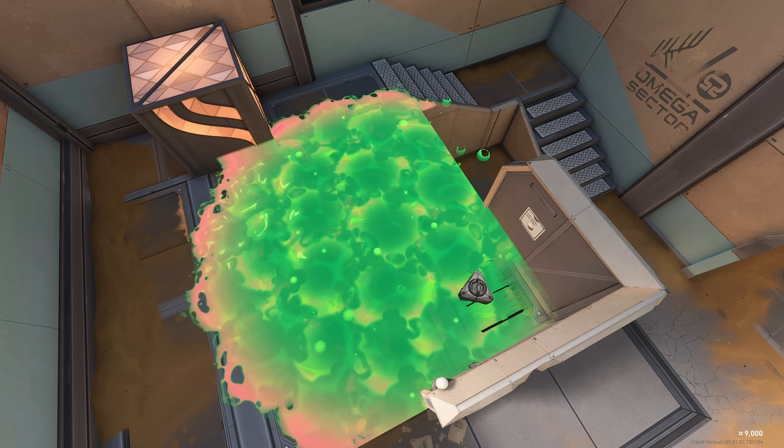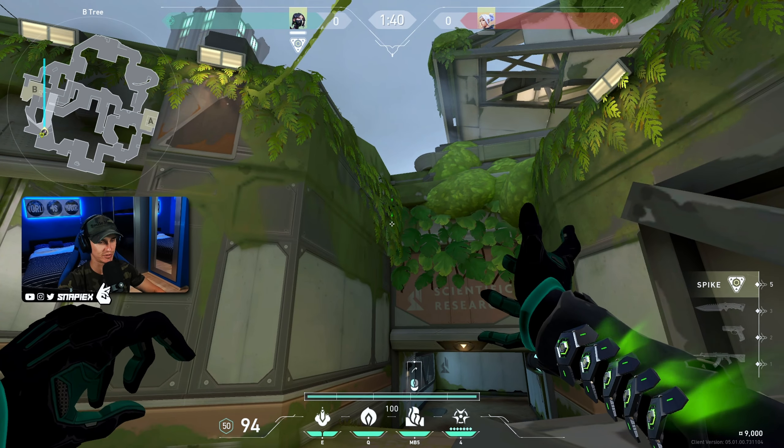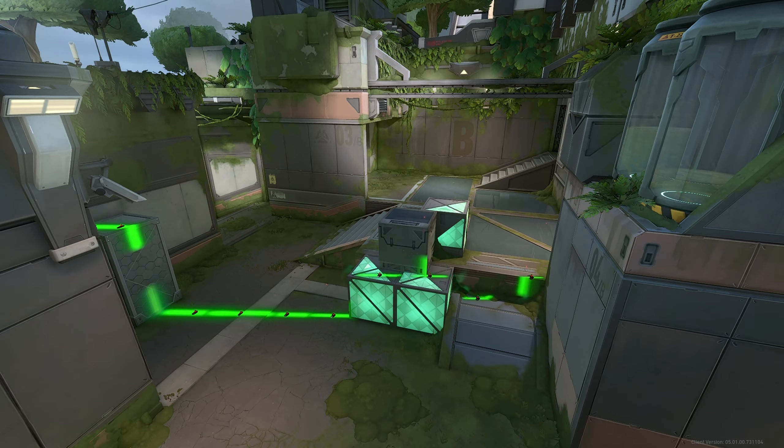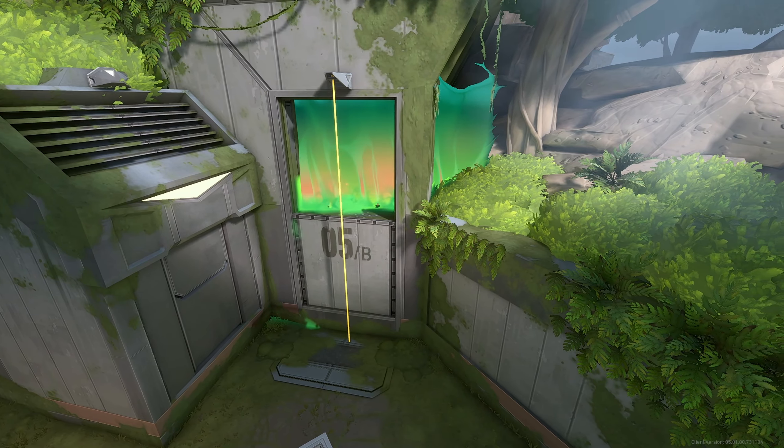Snake bite lineup for B boxes plant position. For this lineup, walk into this corner in B arcade and aim in the middle of this third leaf right here. Do a simple left click — the lineup is gonna land perfectly on the spike and will deny them from defusing it. Super simple.